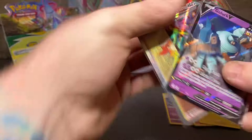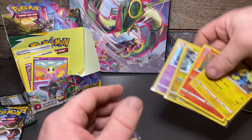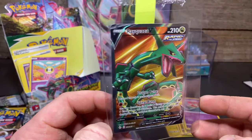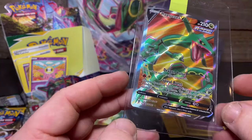So the big hits for that side: Golurk V, Lycanroc VMAX, and the Gardevoir rainbow rare. Plus Regieleki, Victini V, Zygarde, Kyurem, and Flygon holos. But obviously pull of the day would have to be the Rayquaza V full art — looking pretty boss. I don't know if it was this guy next to us but we got pretty lucky there.